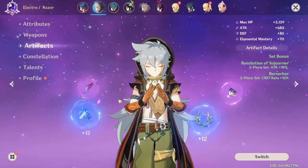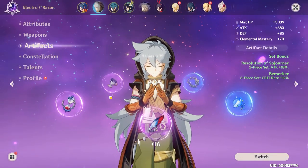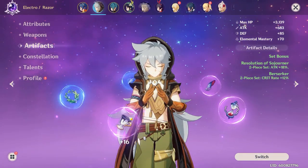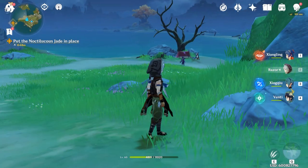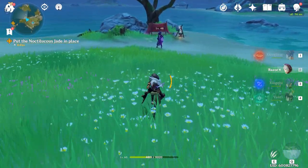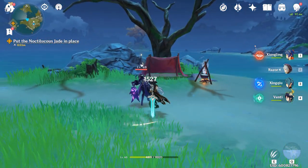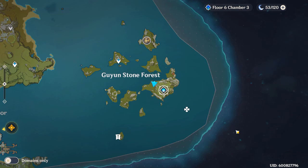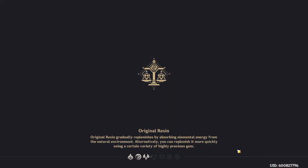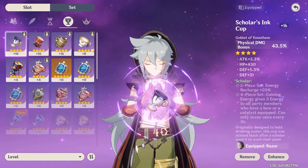This is a fantastic weapon, especially with Razor. Here's my current gear to give you an idea of how hard I'm hitting. To increase the effectiveness of this weapon, I've gone with a physical attack damage bonus on the goblet cup — it's a very powerful stat for physical users. As you can see, I'm hitting for 1527. It's similar to how a mage character would use an elemental damage bonus cup, and this is the best way I've found to get value from this sword.